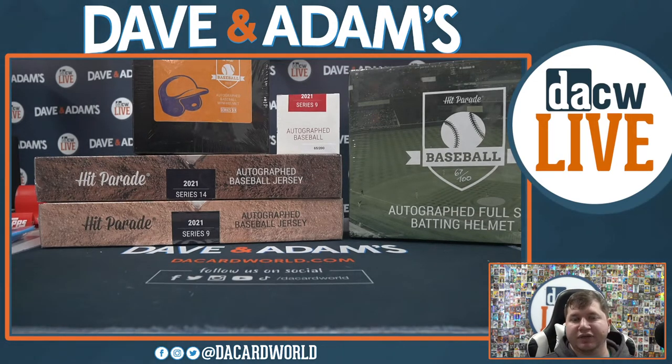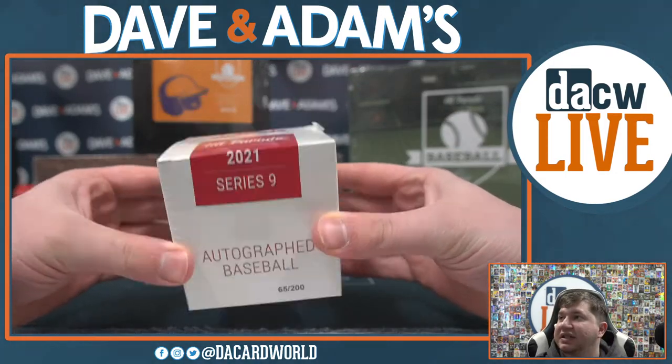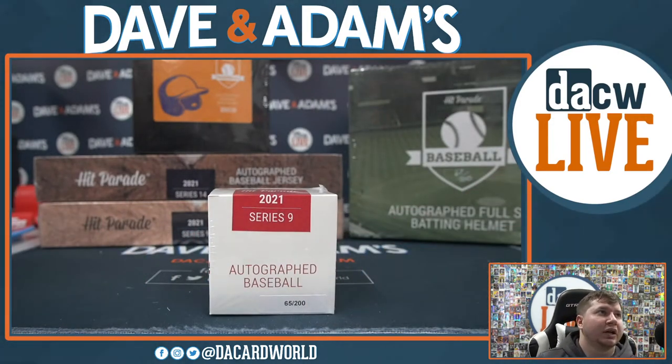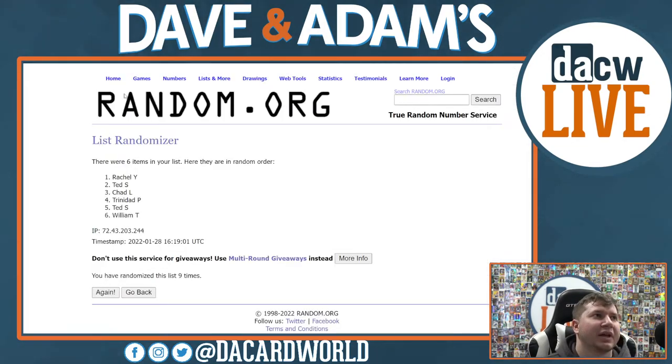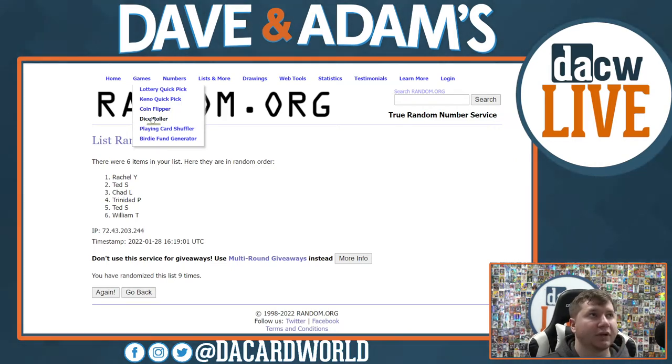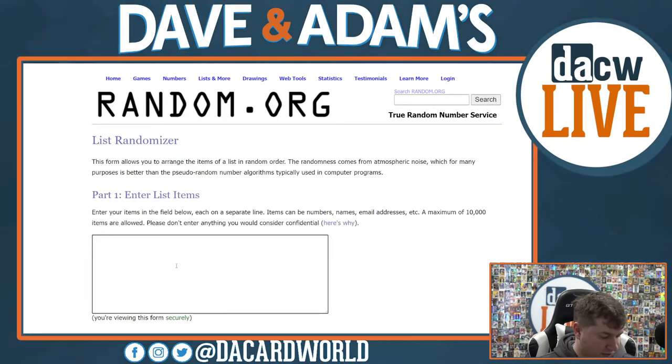I'm gonna show the list of who's in everyone before we do it. We're gonna start with the baseball series 9, 65 out of 200. Here's our divisions for the baseball and the names. As usual, gotta randomize the divisions first and then the names. Good luck to everybody. Shout out Train Wreck Sports - it never stops baby, it never stops. Let's randomize right here with the dice first, gotta do these divisions - 12 times.